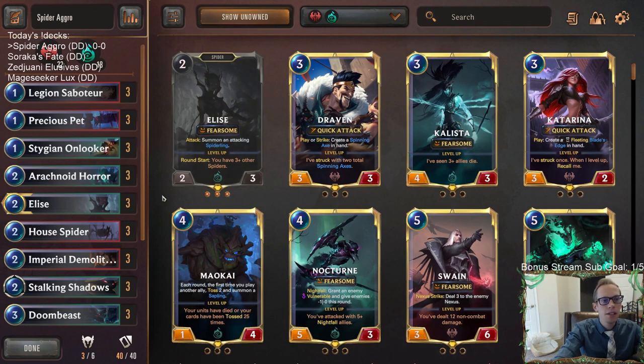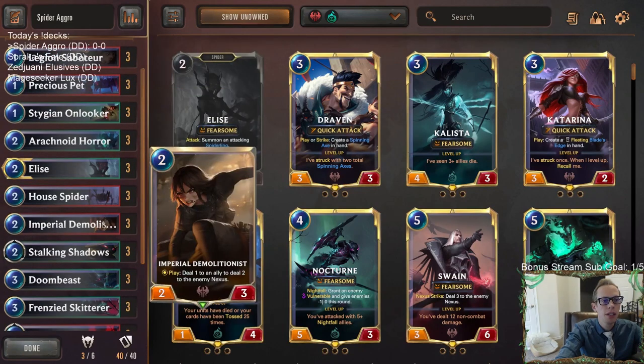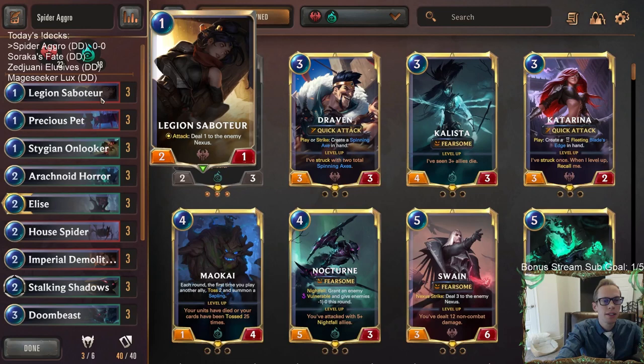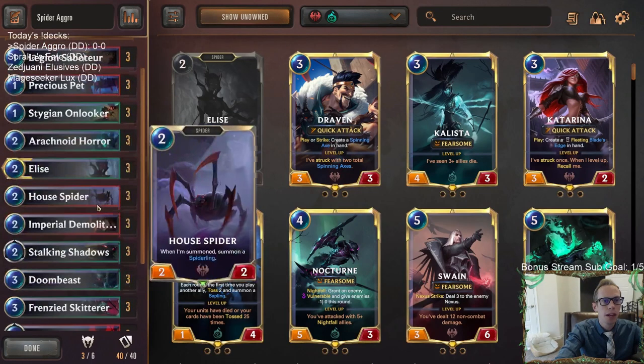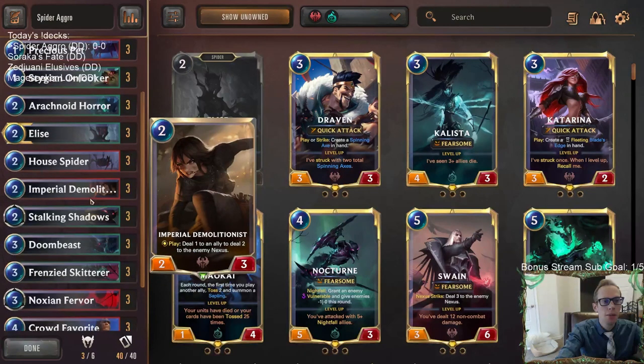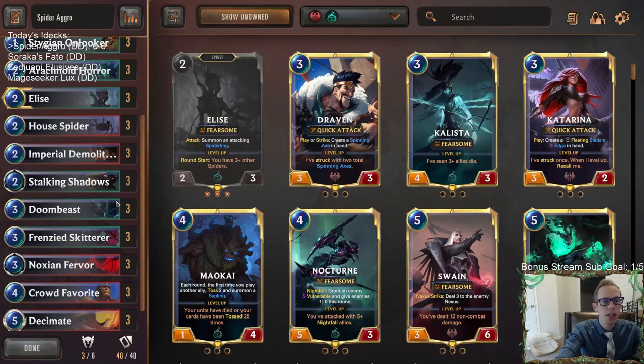This deck is pretty good — it's going to be similar to the fearsome decks you've been playing, but it's going to be even faster and more focused on nexus damage. We're going to get ahead right away with all these cheap little spiders, attack wide with House Spider, try to swarm our opponent, and do as much damage as we can. Then we can finish the game out with cards like Imperial Demolitionist and Doombeast, both able to deal two damage to the enemy nexus.